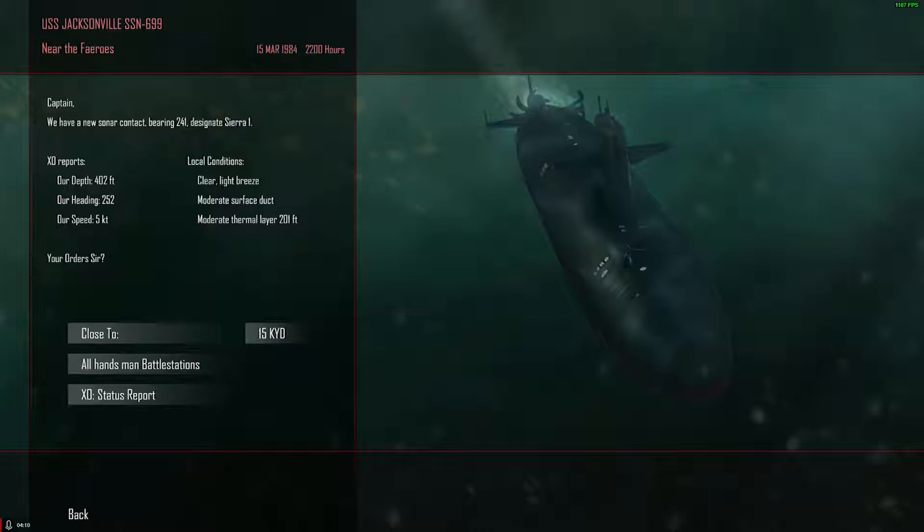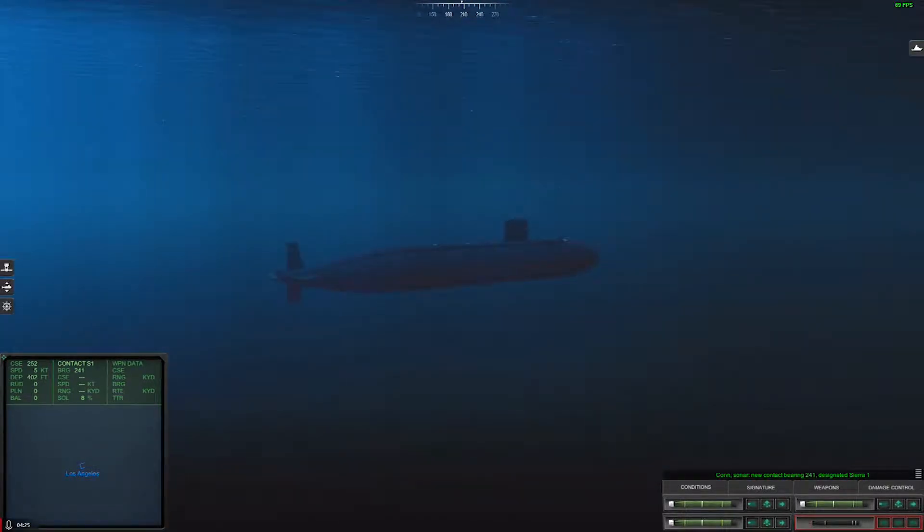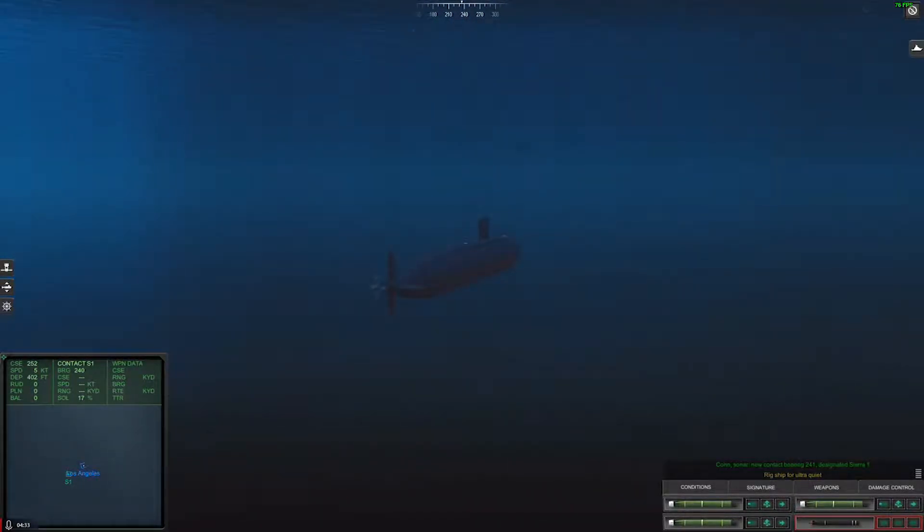New sonar contact, bearing 241 — designate 0-1. Our depth is 4-2, our speed 5, our heading is 2-5-2, so we need to turn a little bit to the left. Bearing 2-4-1 on sonar — new contact bearing 2-4-1. Ring shift for ultra quiet. This is exactly why I decided to start out this far.